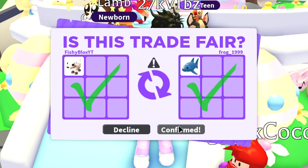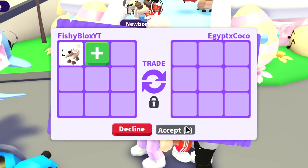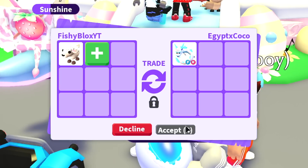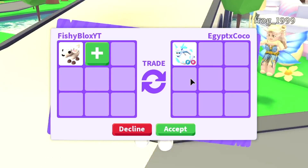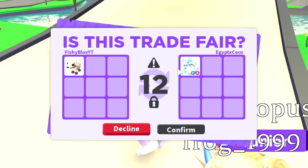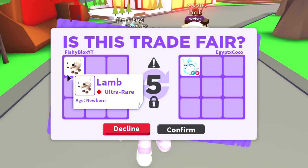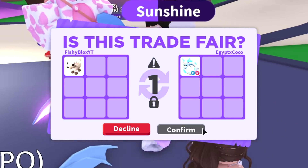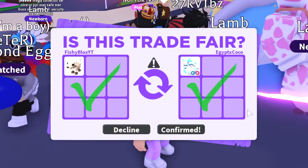We have another trade now by Egypt Coco — let's see what they have to offer. I hope they have a frost fury. That is a huge win! That was like 800 Robux — this is only 250 Robux. There's no way they do this. It's a fly-and-ride legendary pet for only an ultra-rare lamp pet, and the frost fury is no longer in game. I'm gonna hit confirm — let's see if Egypt does it.